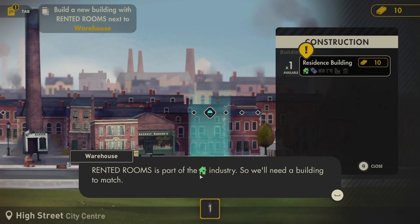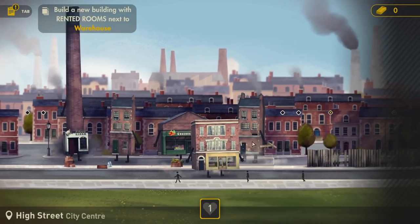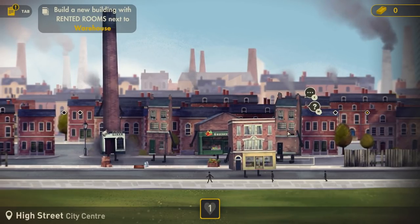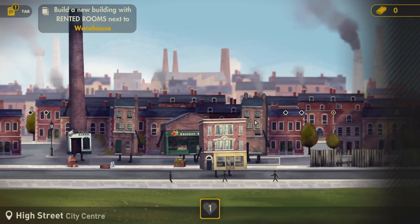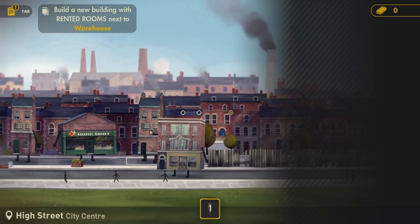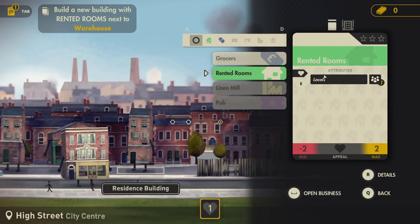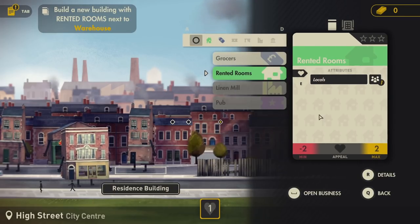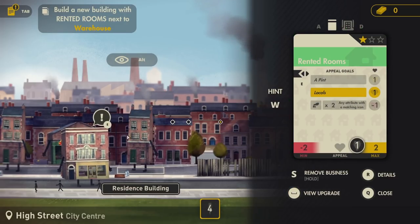Certain building types can only accommodate certain things. A residence building can either be a residence or what looks like a shop of some sort, but it can't be a factory or an office. Rented rooms is part of the residential industry, so we need a building to match. We'll put it right there. So pop it in - hello new friend. Build a new building with rented rooms next to the Warehouse. If we press Left Shift we can see what's going on - it's vacant at the minute. Add a business then - rented rooms. It provides one population to nearby buildings. People that live close by peer through the curtains and like a gossip. Splendid!